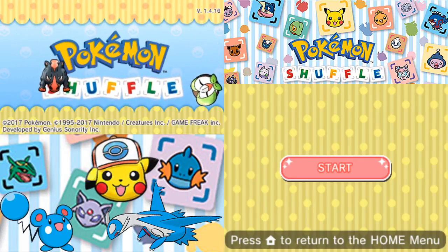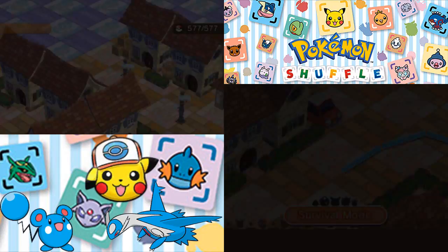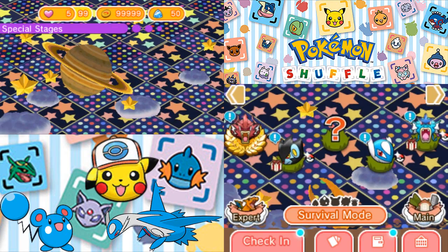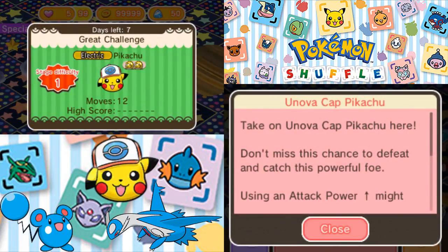Welcome back to Let's Play Pokemon Shuffle! Last time we took on Serperior and the Magikarp and Gyarados Pikachu, or Costume Pikachus. This time, we have the Unova Cap Pikachu.